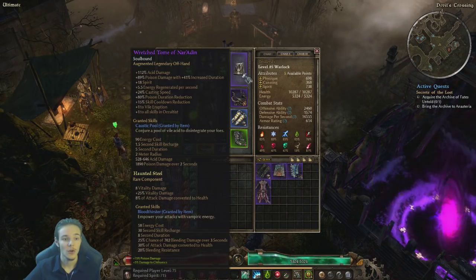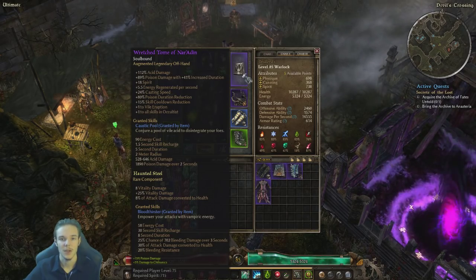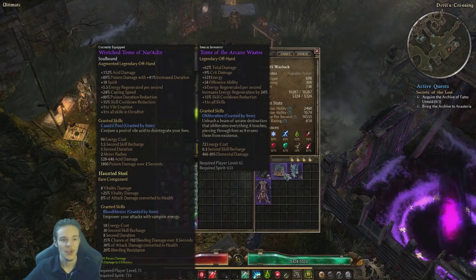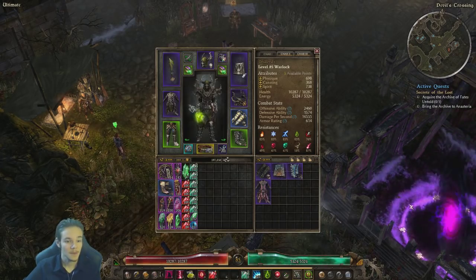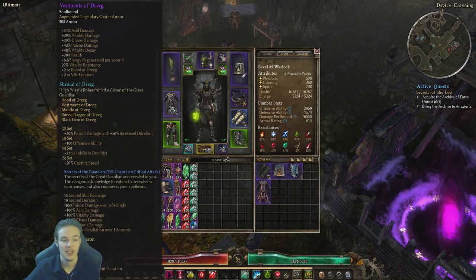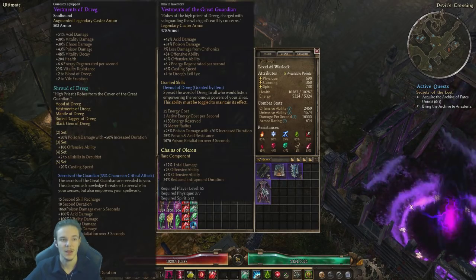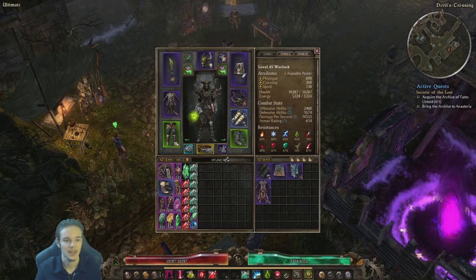We have a Rage Tome of Naradin. I chose to go with this one and put a Haunted Steel in there for a little bit of energy — attack damage converted to health, which is basically Leech. Another option would be the Tome of Arcane Wastes, although I think this one is a little bit better for this particular build. Also, instead of Vestments of Drieg, you could give up the 5-set bonus, which gives you 20% casting speed — I don't really recommend that — but if you're missing the chest, you can go with Vestments of the Great Guardian. It's going to work just as well, and in fact it's a better item in general. But I'm using it for the 5-piece set.